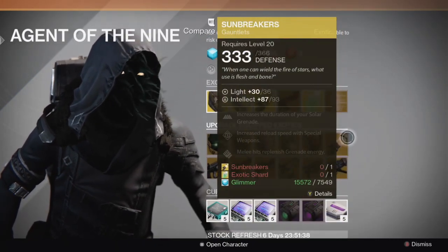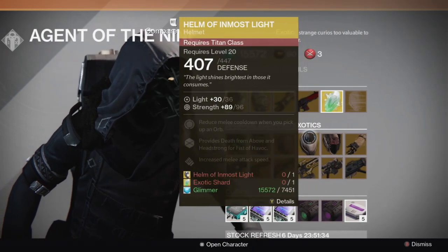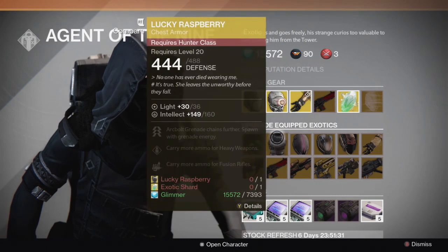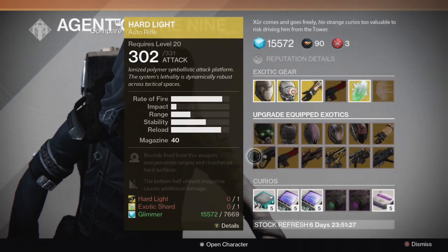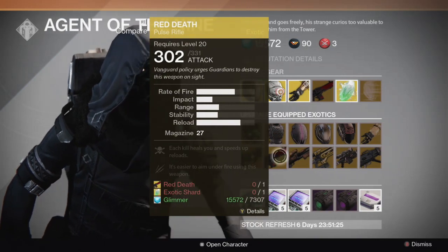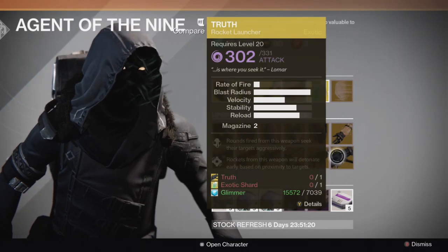Now for upgrade equipped exotics we have the Sunbreakers, Light Beyond Nemesis, Helm of Inmost Light, Helm of Saint 14, Lucky Raspberry, Mask of the Third Man, Hard Light, Red Death, Universal Remote, Plan C, Patience and Time, and the Truth.